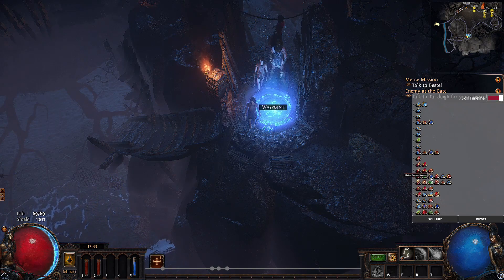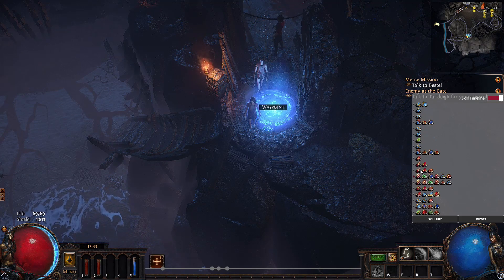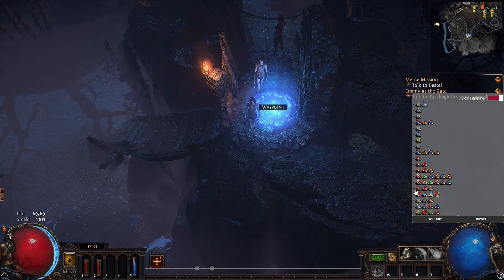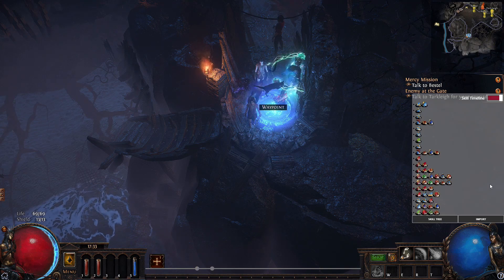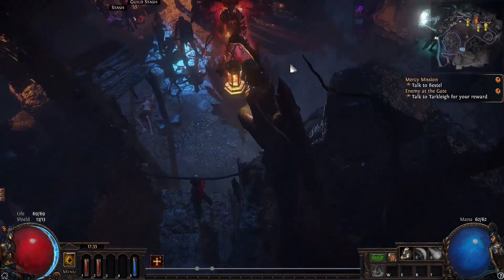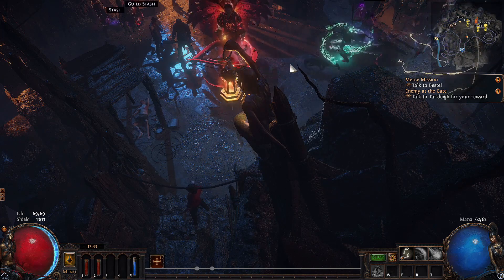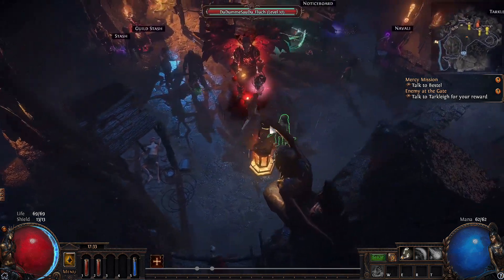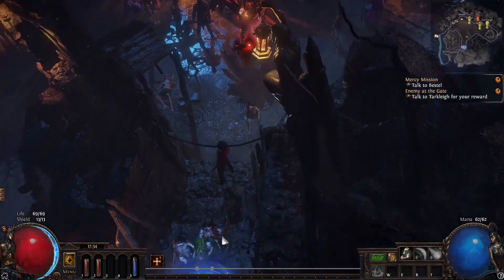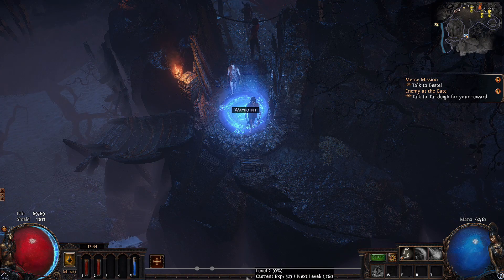Here you can see which gems to link together — you don't have to worry about where to link them. Based on your Path of Building, it shows whether Stone Golem links with one set of gems or another, and you can choose. This is very cool — you always know what's coming next. This is especially great for new players to understand when to buy which gems. Basically, that's it — this new feature for PoE Lurker is really cool.